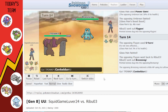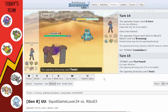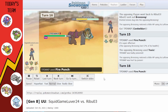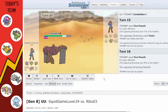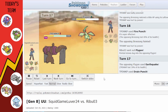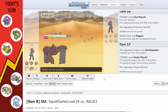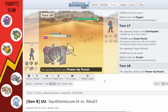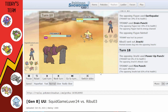I decide to sack Nihilego since it did enough for the team. Bronzong comes in, which prompts me to bring in Conkeldurr. I used to have Fire Punch but changed it to Knock Off — they Toxic me which gives the Guts boost, though it'll stack up over time. Then Flygon comes in; I go for Drain Punch and get a lot of health back.